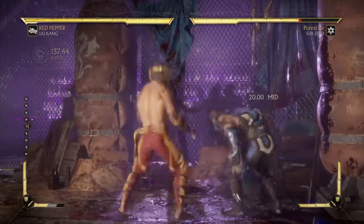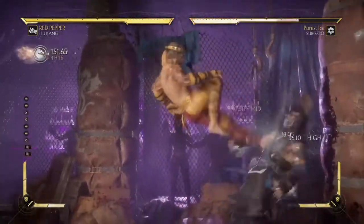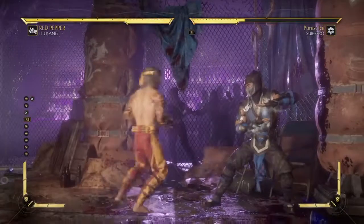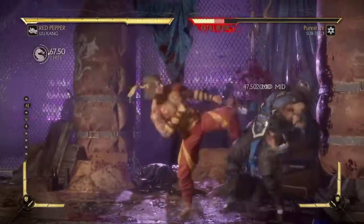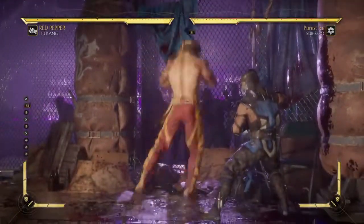And even when you go for new mix-ups, you want to go for the weak points, such as the lows — the lows are very good. Just the really hard strings like the 4-3-4, and maybe even some neutral jump kicks.